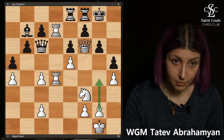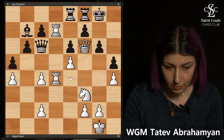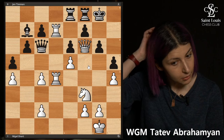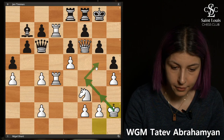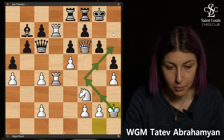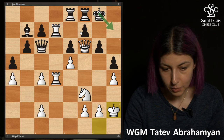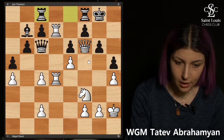A move like g4 doesn't work because of Qf3. Even with this kind of dominant position, White has to find a way to win. So White starts bringing the king — there's a really nice path for the king to go to h6. When the king goes to h6, it's game over since Black can't stop it because of Rook f7. In the game, Black kind of gave up.